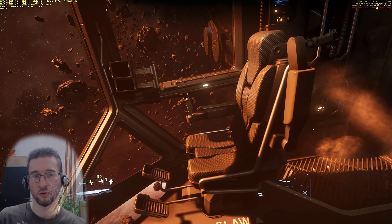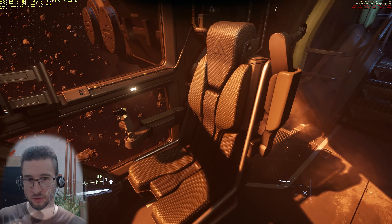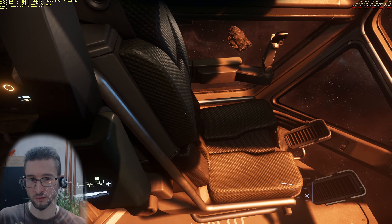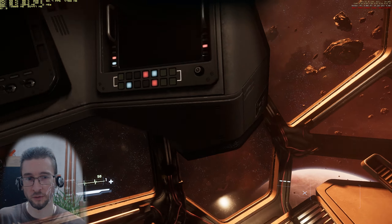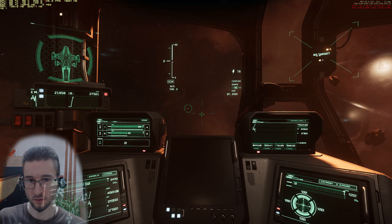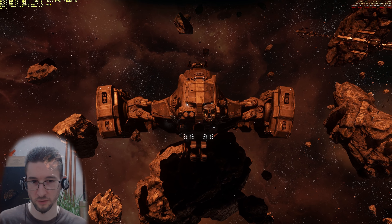The cockpit is on the front, of course, a bit left of center. Here's the claw operator — he can use the gun turrets too. So you have some gun turrets you can use here in the cockpit. There you see the cockpit.